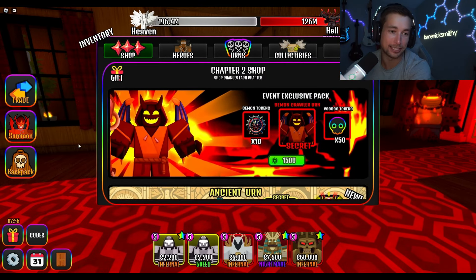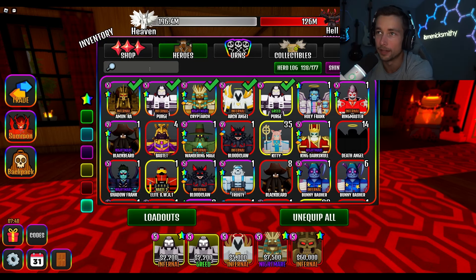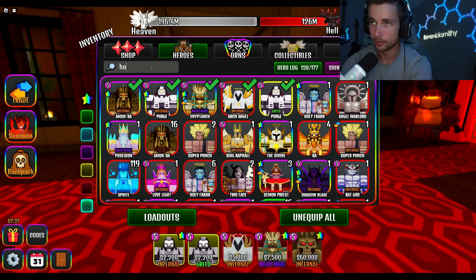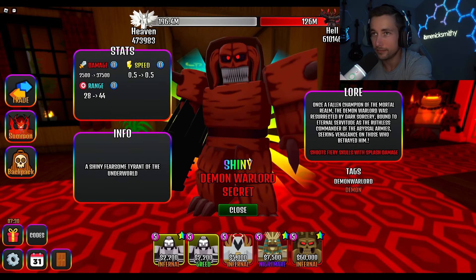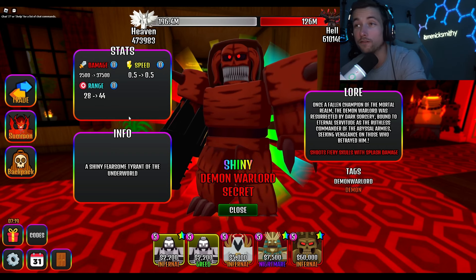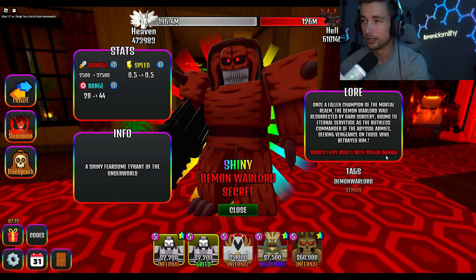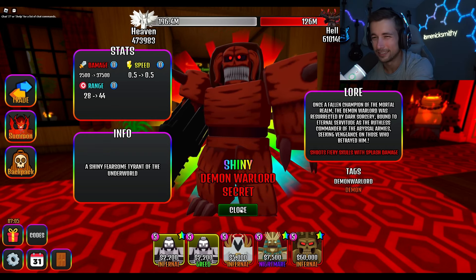All right, let's go check their stats. Oh man, look - it's gone, the 2x is gone. We literally barely caught it in time. Let's start with the Warlord - oh shoot, what was his name? Holy Warlord or something? I know one was the Demon Warlord. This dude does 37,000 damage - and this is a shiny so I don't even know what the regular one does. That's crazy. 0.5 speed, 28 to 44 range - shoots fiery skulls with splash damage.